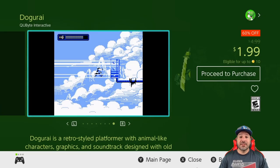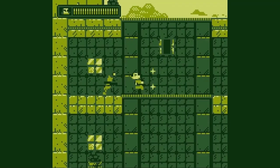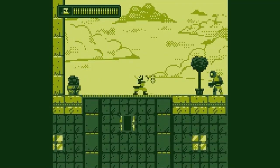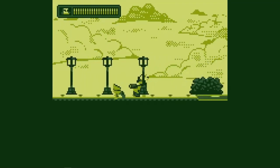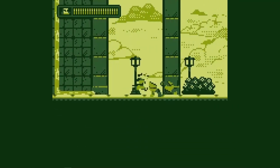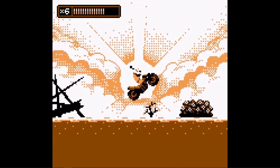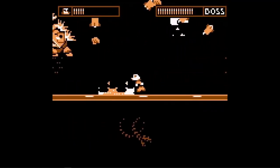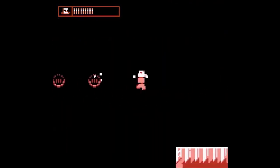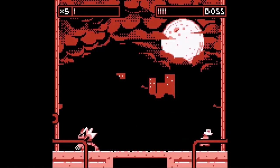Next is Doggy Rye at 60% off for only $1.99 — a beautiful Game Boy aesthetic action platformer. Think Mega Man but as a dog samurai. It has all the difficulty of those old-school Game Boy platformers, so be ready for that. At $2, this is among one of my favorite picks for this week.